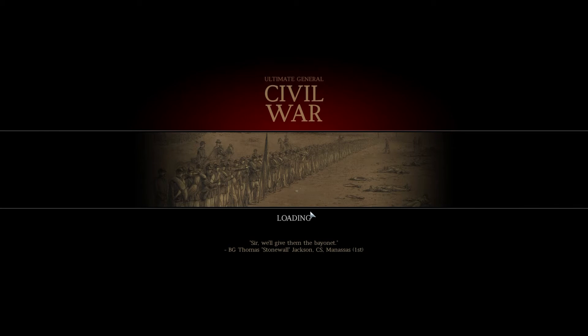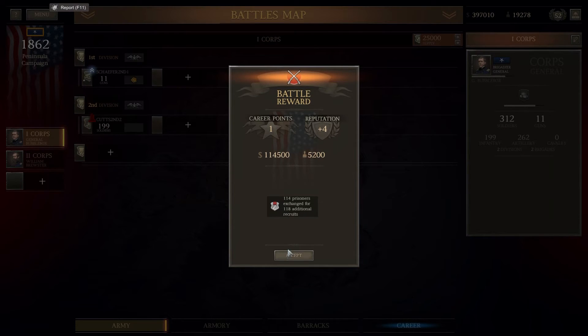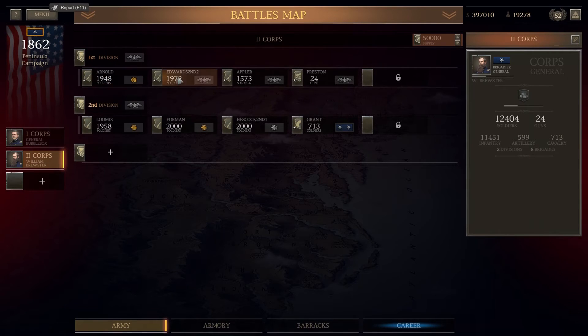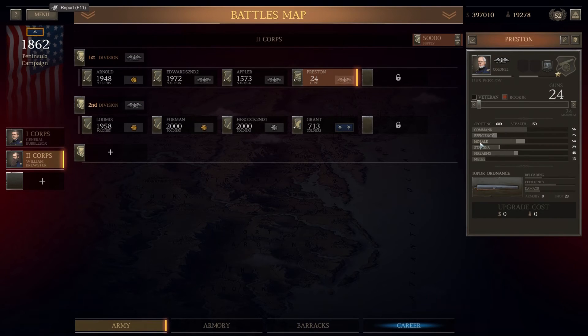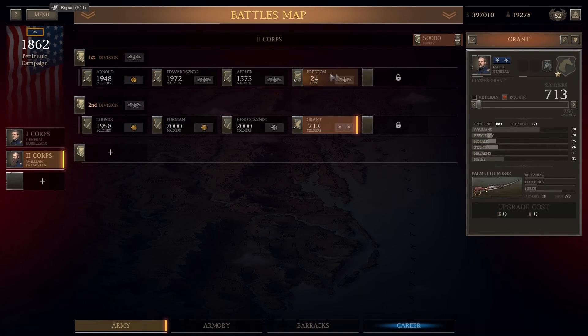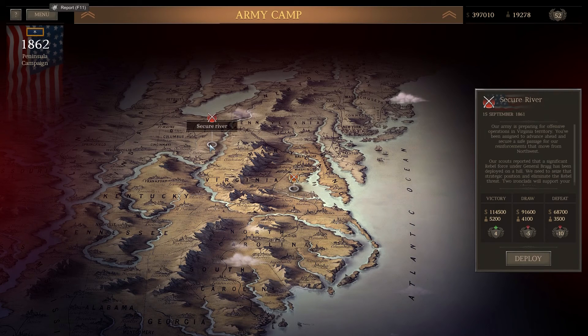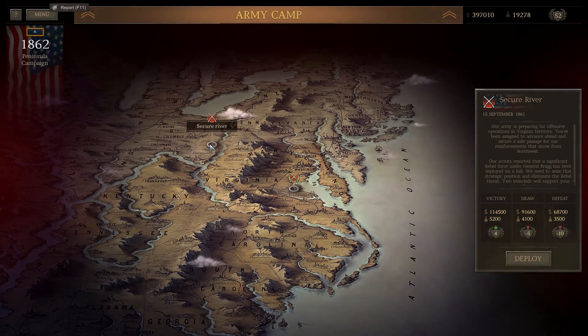So let's check out where we are. We've managed to capture a load of prisoners, which means we exchanged them for some guys. Our corps didn't really take much damage - Appler took a bit, but the others held up really well. Our guns are getting some good experience as well. Thank you all very much for watching, and we shall be moving on to secure the river in the next episode. I'll see you in the next one.